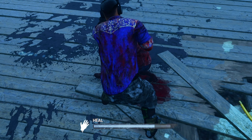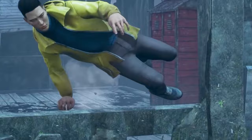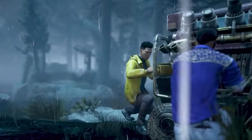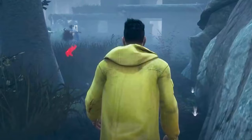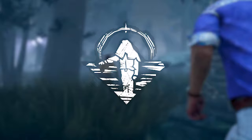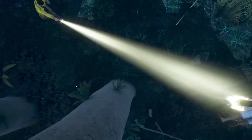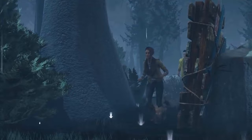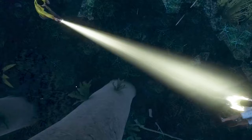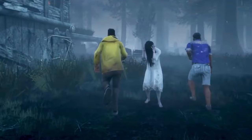Yoichi Asakawa is a brilliant marine biologist and physicist whose knowledge and abilities allow him to protect himself and assist others. He comes with Potential Guidance, Empathy Connections and Boon: Dark Theory. Potential Guidance is the best perk — after stunning the killer by any means, it suppresses your scratch marks, pools of blood and grunts of pain for up to 7 seconds. Crazy, right?